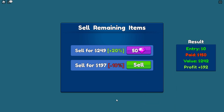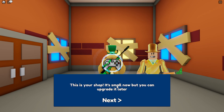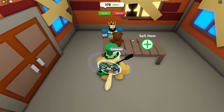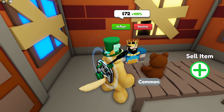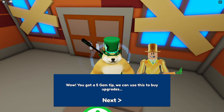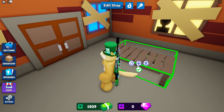Now we can sell the rest of the items for 187. Now we can put items in our shop. This is your shop, it's small now but you can upgrade it later. Let's add a table to sell your items on — click edit shop at the top. I've put my table down. This person wants to buy it for 72 dollars, a little bit more than it's worth, so we'll accept it. I got a five gem tip as well. We can use this to buy upgrades.